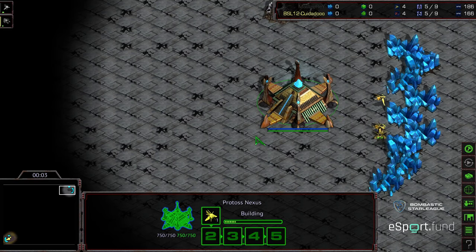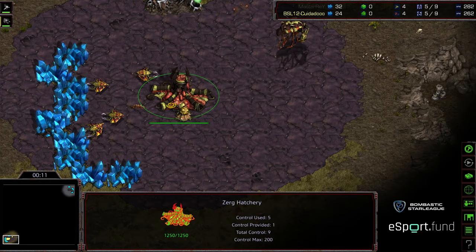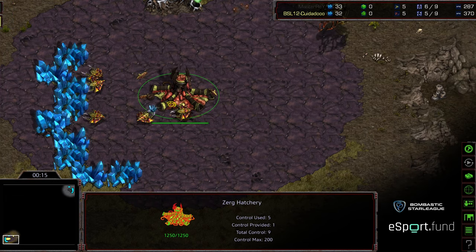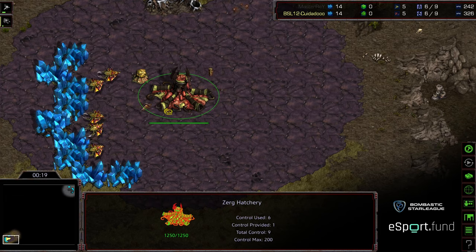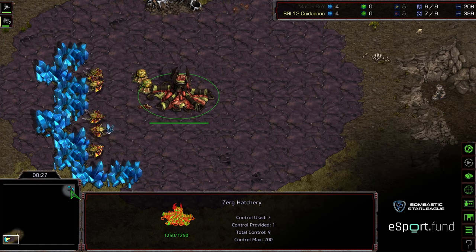Welcome to game four between Master Ray and Zeddy. Upper right-hand corner, we have Master Ray starting as the Black Protoss. Bottom left-hand corner, we have Zeddy starting as the Yellow Zerg. Master Ray got greedy last match and didn't get up Corsair Tech, Air Tech, in time. As a result, Zeddy was able to get the Mutalisks out, punish his main, and really carry the game from there.